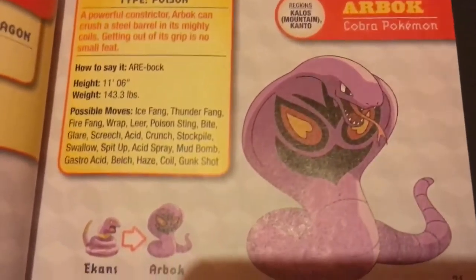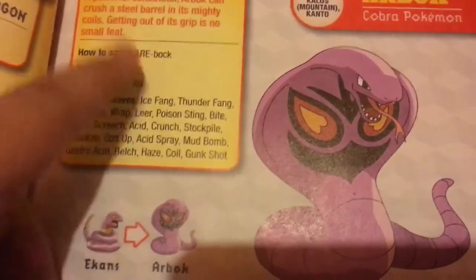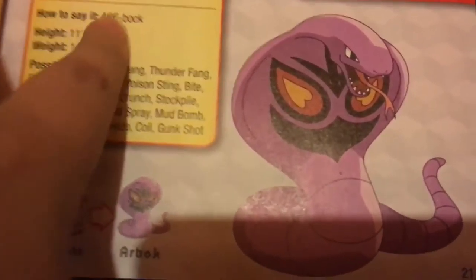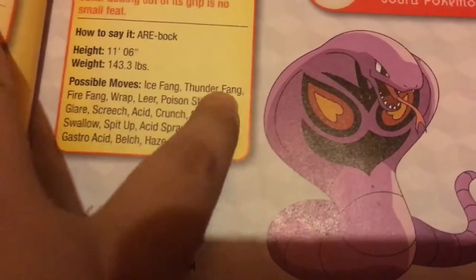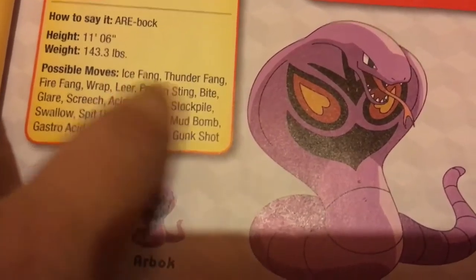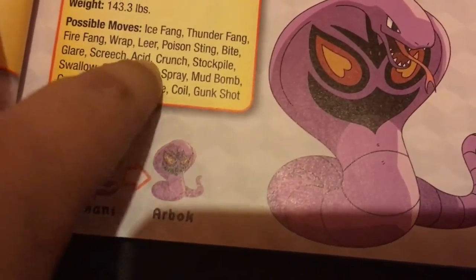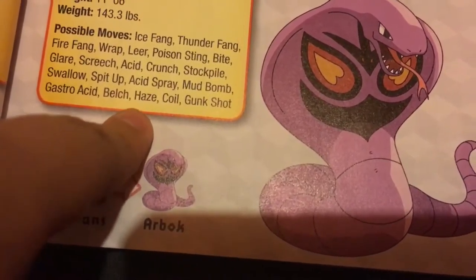The next one is Arbok, a Poison type. The thing I really like about this one — like in the previous part — is that it knows all sorts of moves like Ice Fang, Fire Fang, Bite, and Crunch. I just like it because it's cool.